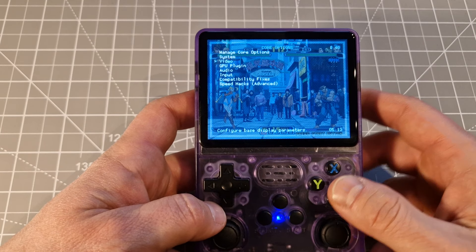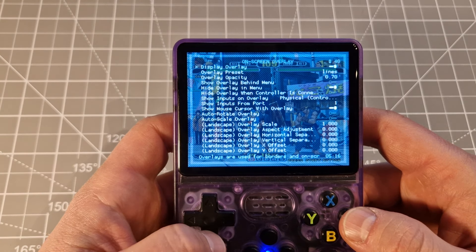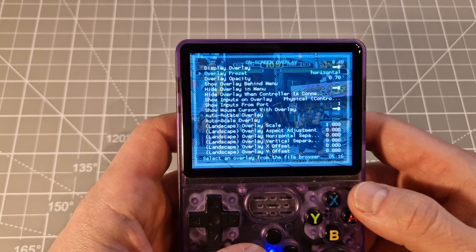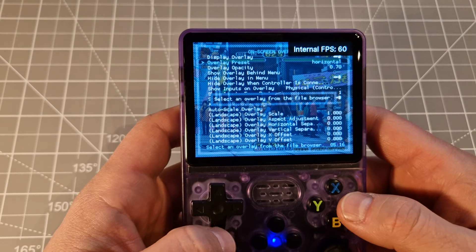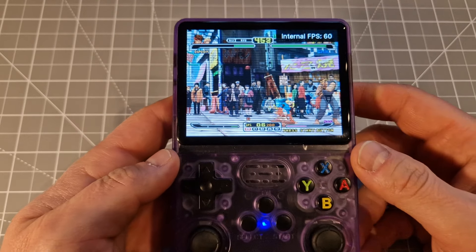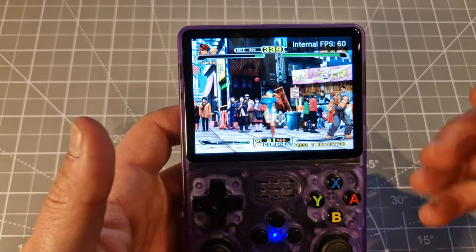Another option — if you're not sure you can read anything and it shows you exactly what you're using for that option. This explanation is everywhere, which is a really nice function. You've also got the option for on-screen overlays — it changes the look of your screen. For example, display overlay, turn on overlay preset, go back to parent directory — CRT, bezels, horizontal — select X to come back and you see what it looks like: a CRT TV. There are a lot of different options. It's up to you if you want to use them — I personally like the original look.